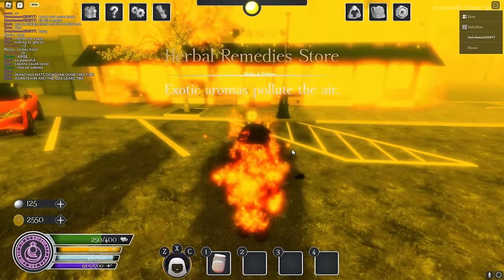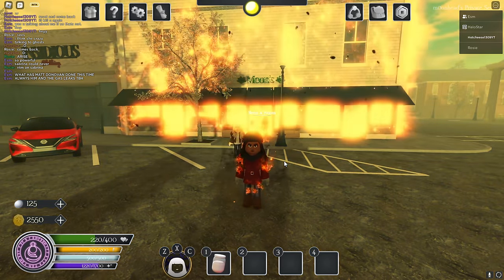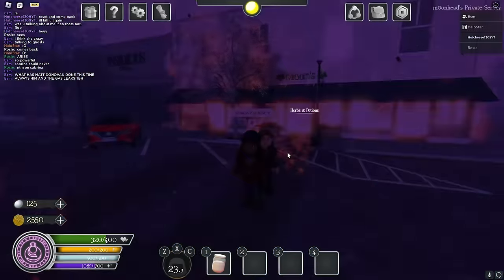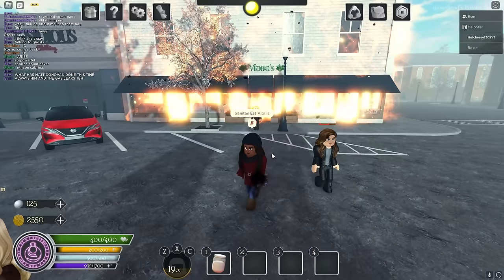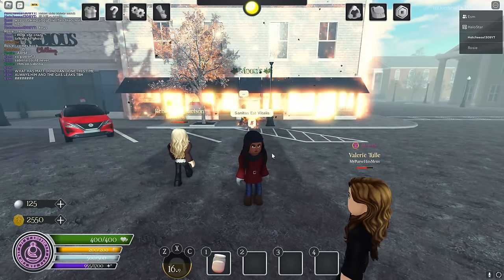Last but not least in Expression is Sanitas Evitalis, which heals yourself — only yourself, not other people. Just keep clicking until you heal, but beware it takes a lot of magic.